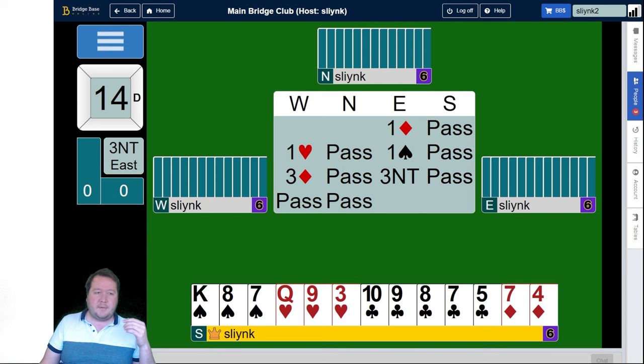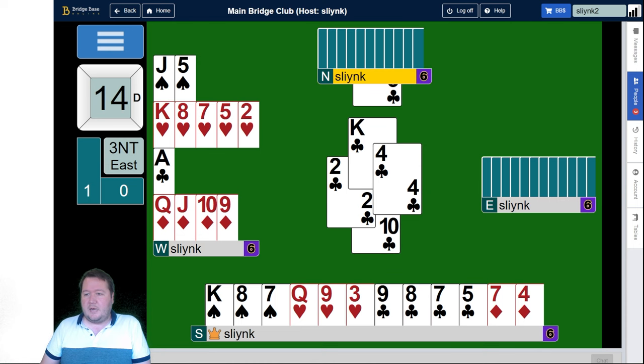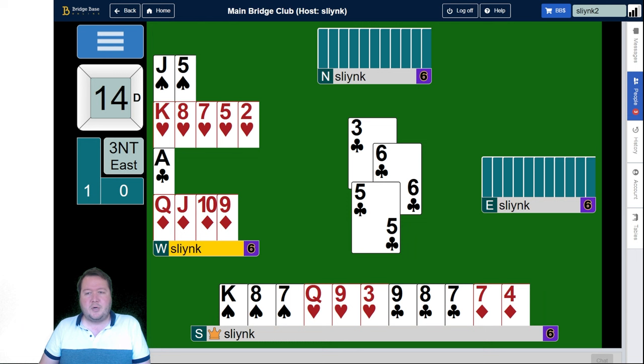We've got a nice club suit here, so we lead the ten of clubs. Dummy comes down with a 2-5-4-2 shape and they have 11 points. It goes low club and partner wins the king, and then a club back and goes low. I want you to tell me what you know about the club suit at this stage. Pause the video and try to work it out.